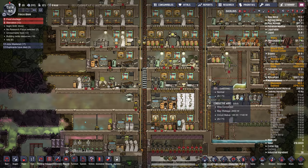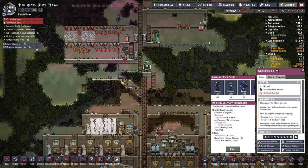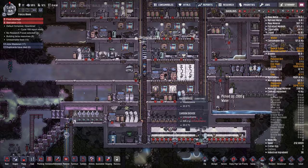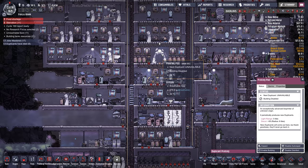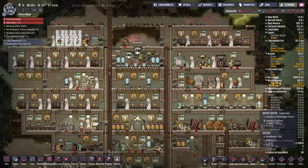If we went down to like eight dupes it would be okay too, because we have way too many. Let's turn the printing pod back on just in case we kill all the dupes. Maybe I will do some mush bars — we're out of coal. This might be the end.